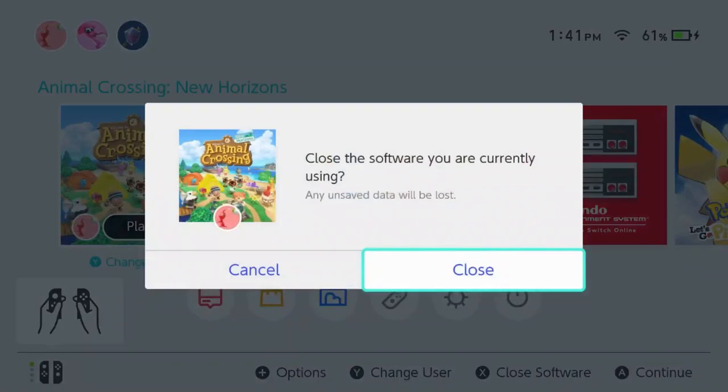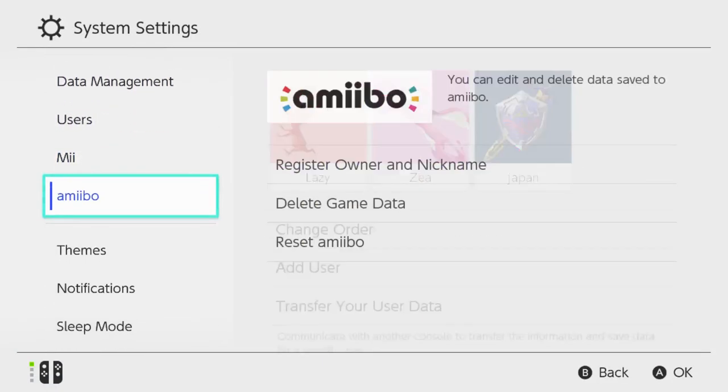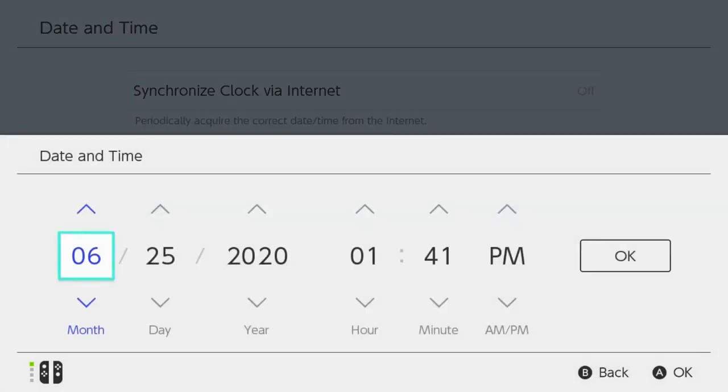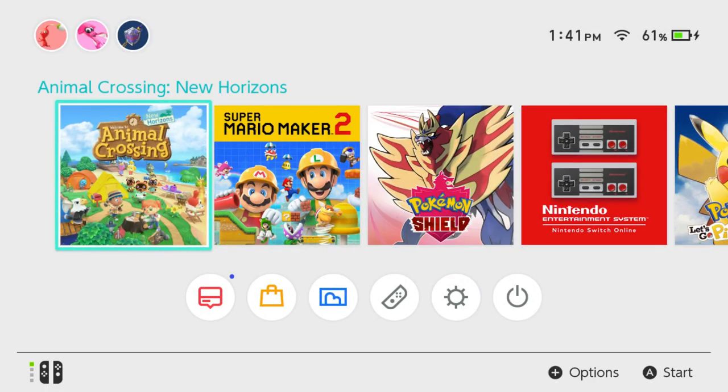Now we can close the software and go down here and just change your date forward one day. I don't know exactly when Red's spawn times are — I always just put my clock to about 1pm because he doesn't appear later in the day, so make sure you do that.